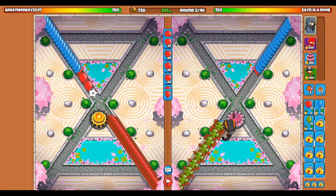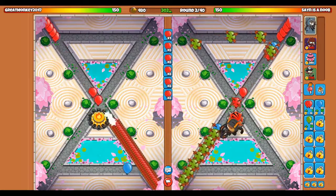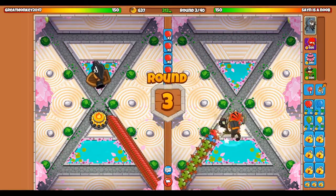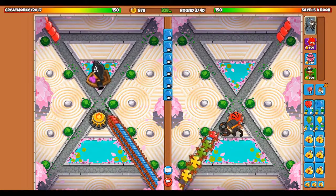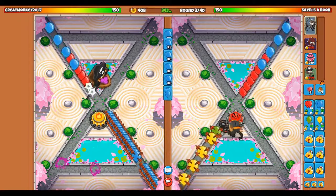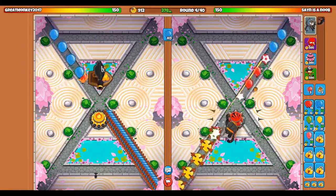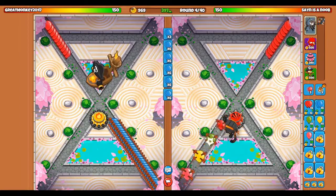I have the Attack Sprayer unlocked so I'm going to go ahead and go for that. That should be able to defend for now. He's gonna get a boat up there. I'm gonna get even faster shooting just to guarantee defending them. I'm currently trying to unlock Winjutsu and Overdrive. Once I get those out I will be set — that's a really good strategy right here.